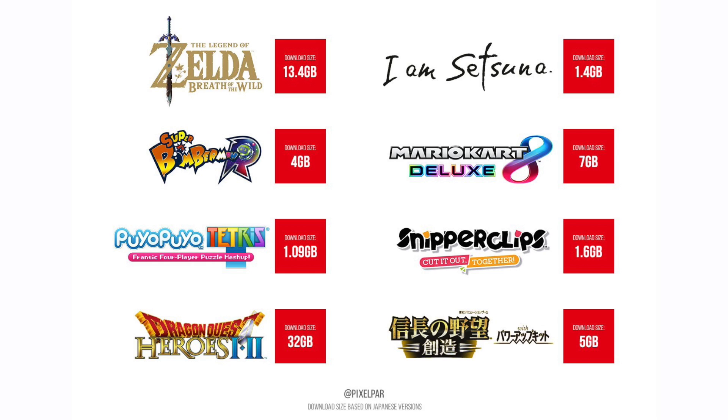Mario Kart 8 Deluxe is 7GB, Dragon Quest Heroes 1 and 2 is a massive 32GB, and the highly anticipated game for the Nintendo Switch, The Legend of Zelda: Breath of the Wild, is 13.4GB.